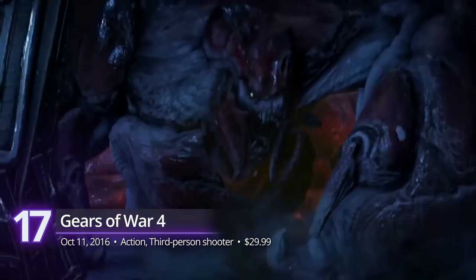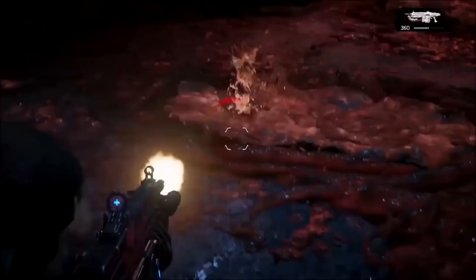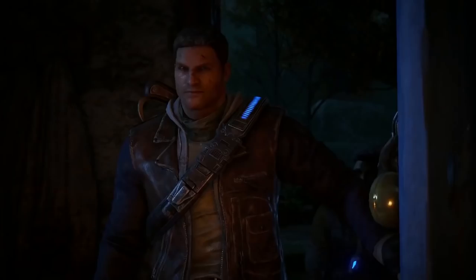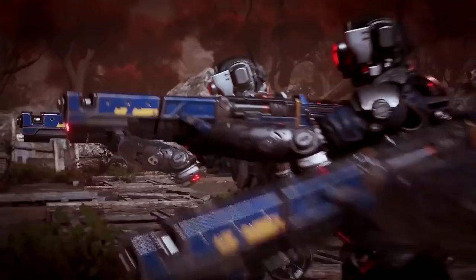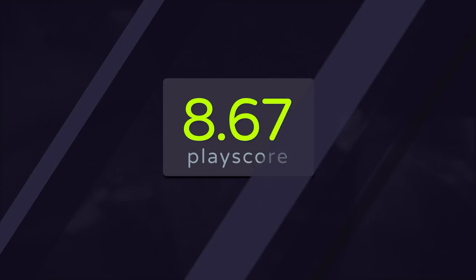Number 17: Gears of War 4. Its latest entry may not be the best of the Gears series, but before that, there was the legendary Gears of War 4. Considered as the king of cover shooters, this fourth title goes back to its roots. Marcus Fenix makes a return to the fray 25 years after the events of the original trilogy. Now aged and wise, he takes the role of mentor to his son as they fight against a new threat. There's more destruction as you face off against unknown creatures with the usual squad — JD, Kate, and Del. Relive the amazing moments once more. It has a PlayScore of 8.67.